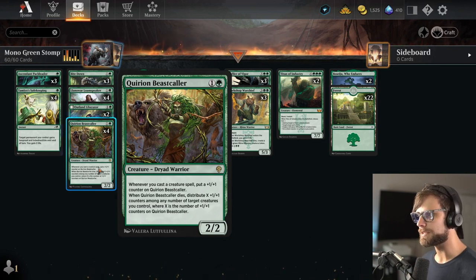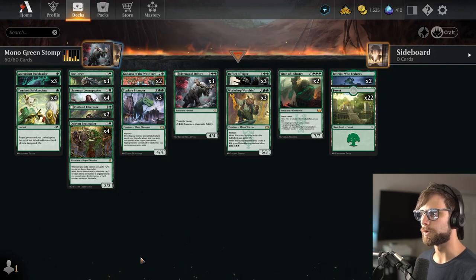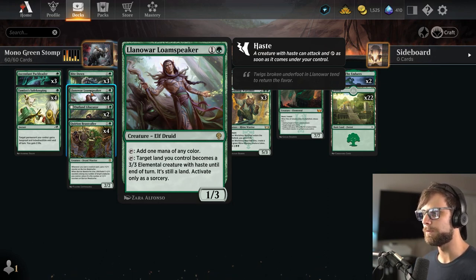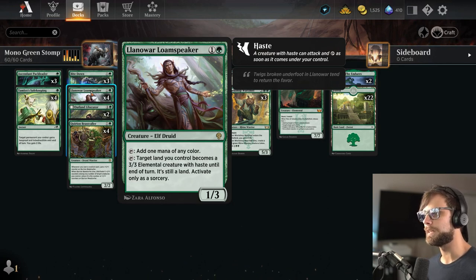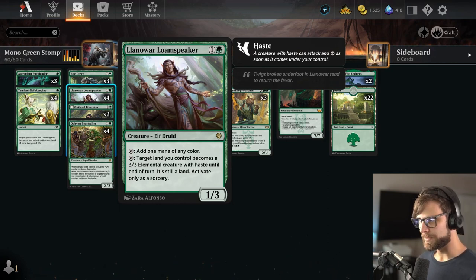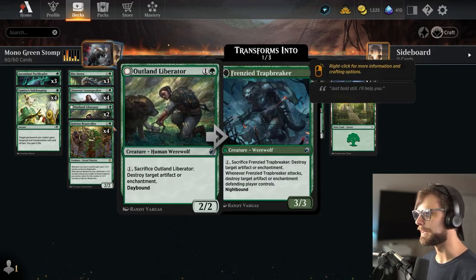We've got some really good things to take advantage of counters, in particular Kodama of the West Tree, which will help us ramp and do some crazy shenanigans. We also have the Loam Speaker, a brand new mana ramper from Dominaria. You can tap it to add one mana of any color — great mana fixing. Additionally, you can tap it to make a target land you control a 3/3 with haste until end of turn, allowing us to get in for more attacks. You can even use the order correctly to tap this on your turn, maybe lose the Beastcaller and put counters on the land.